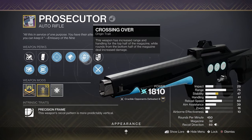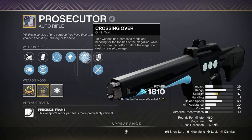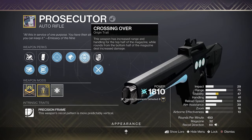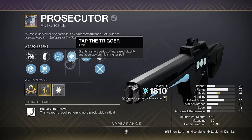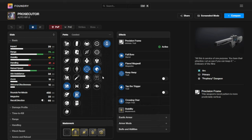Matched along with Tap the Trigger, which grants a short period of increased stability and accuracy on initial trigger pull - there's a lot of great stat buffs to have right here. And of course the origin trait that comes with all the new Prophecy weapons known as Crossing Over: this weapon has increased range and handling for the top half of the magazine, while rounds from the bottom half of the magazine deal increased damage. So this matched up with Tap the Trigger and Keep Away is really a lot of stat buffs, and I'm really excited to see how this weapon holds up. And then the stability masterwork just to give us some more stability.